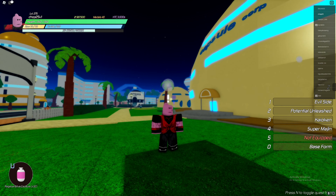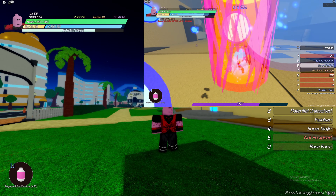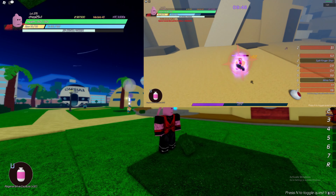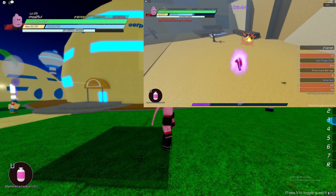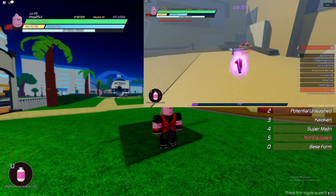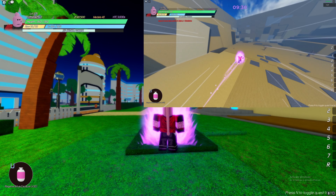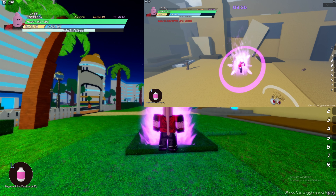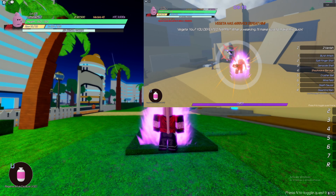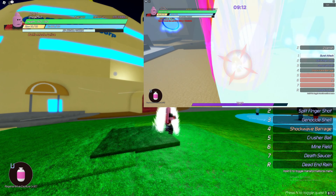For transformations, I've heard on the grapevine you should use Potential Unleash mixed with Kaioken. I don't recommend that — it's kind of awful, because Kaioken and Potential Unleash both drain your ki. That's not efficient unless you have really high damage stats and can kill enemies within literal seconds or have some pretty decent combos.